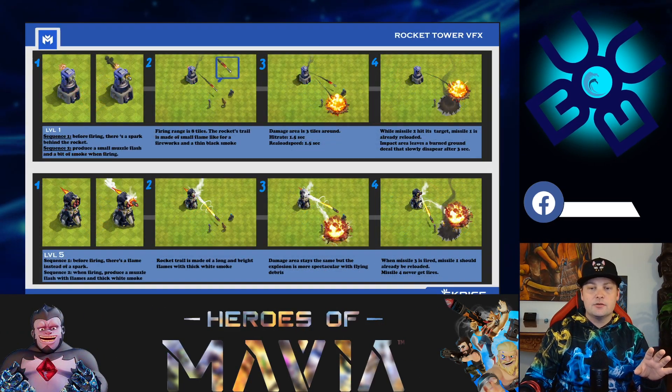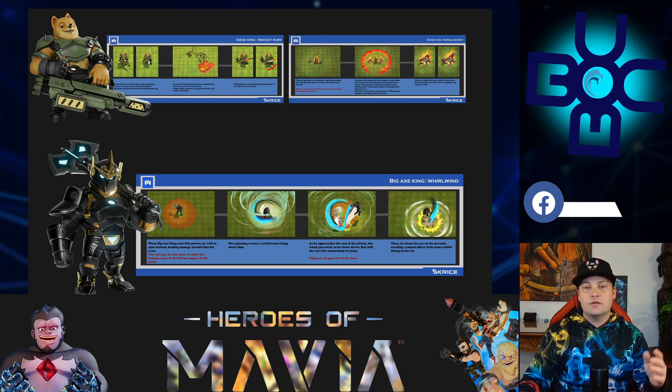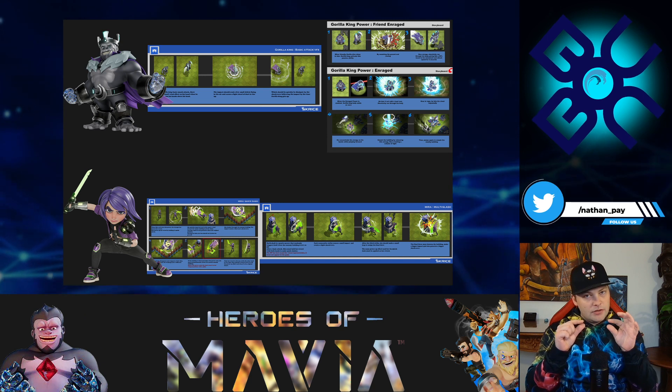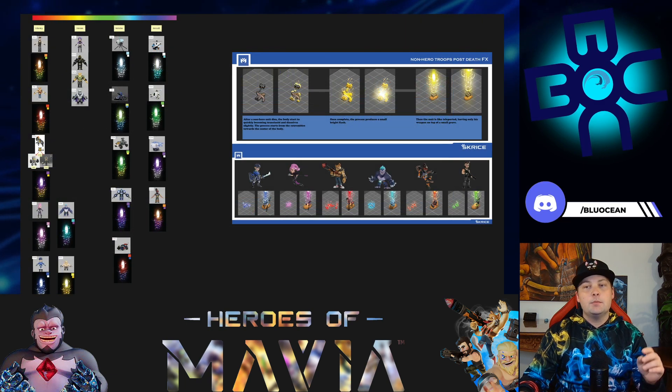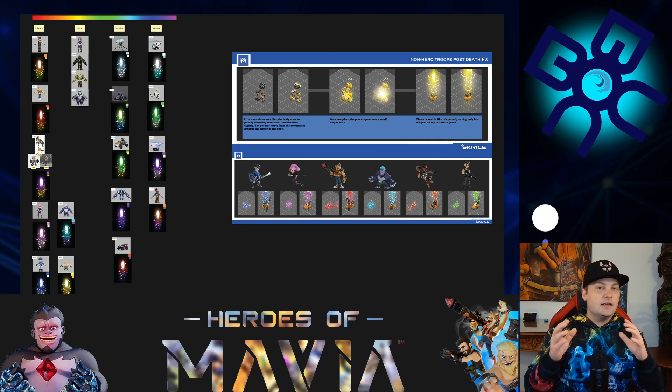Avon has slides you can download — I recommend zooming in to see all the details. It shows lots of different effects: the ice tower, the rocket tower, the mortar, and heroes like the Big Axe King whirlwind skill, Dodge King, and Gorilla King. They also showed death animations — there are going to be post-death effects unique to each character, so you'll know where your hero died. That's interesting for attack strategy: knowing where your hero fell and how it impacts your overall approach.